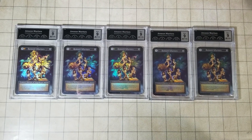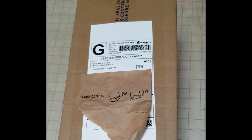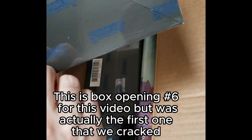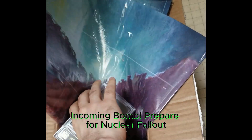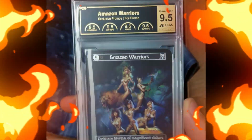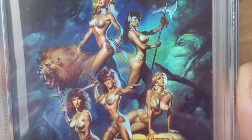Well, congratulations man! Magus of the Bargain here opening up some sorcery for Rudy. Incoming bomb — prepare for nuclear fallout — 9.5! That's what you're looking for. Get a close-up on this card — oh my god, great card, Amazon!